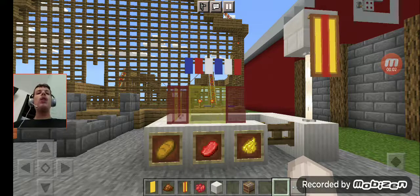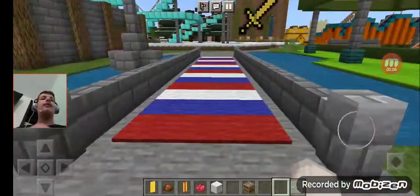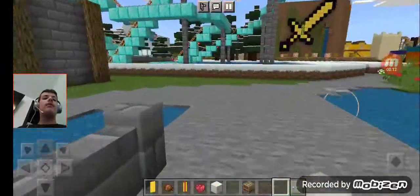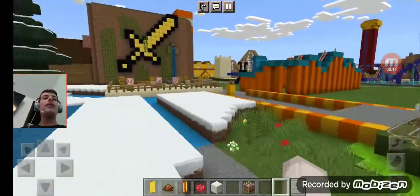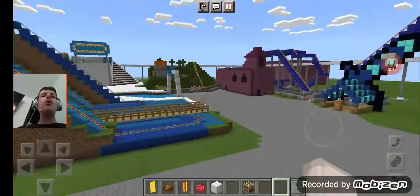Welcome back, you guys! Welcome to Episode 70 of Theme Park Build. In the previous episode, we built our hot dog stand for America Land. For today's video, we are going to do every ride we built in Questland.